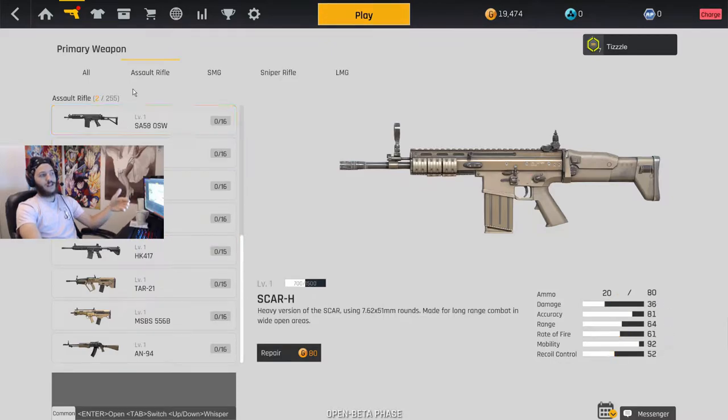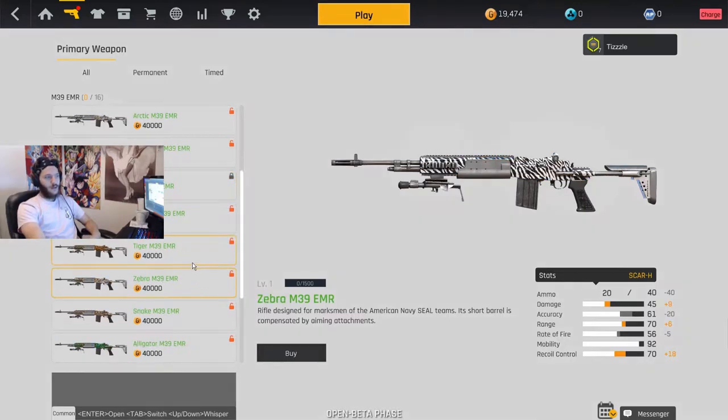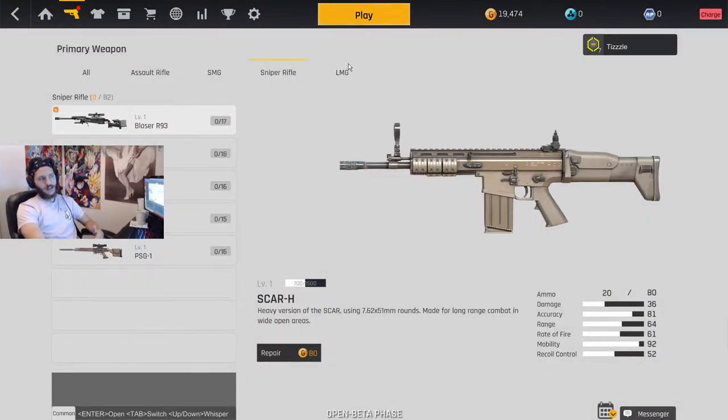It says two out of 255 guns, so there's a ton. There are also variants of each gun. The M39 EMR is basically like the M21 EBR from Modern Warfare 2. You can purchase a different version for 40,000 credits — woodland, digital, desert, arctic, multicam, blue — and some unlockable camos from supply drops. Same with SMGs, snipers, and LMGs.